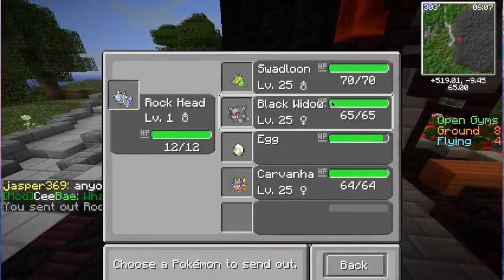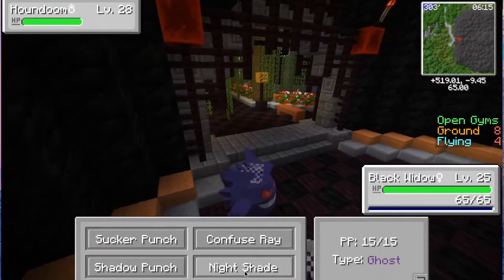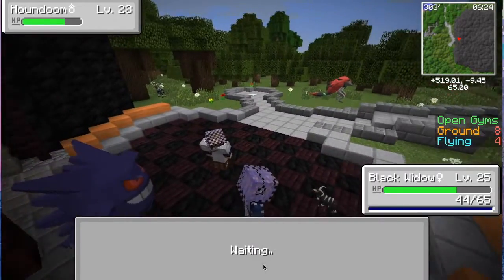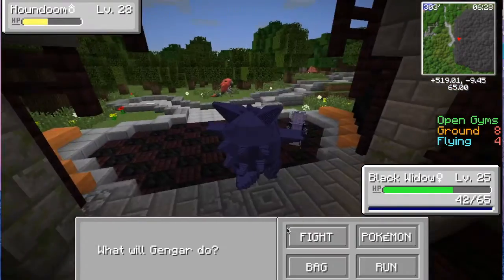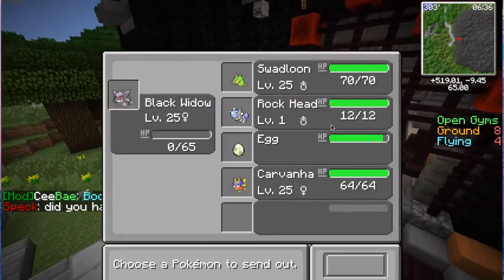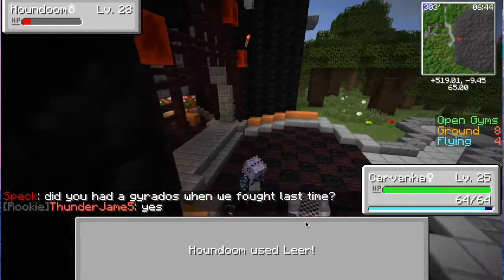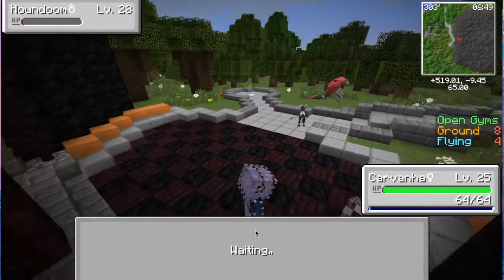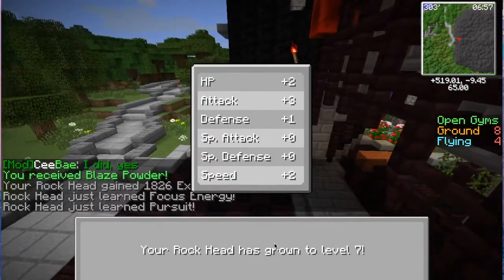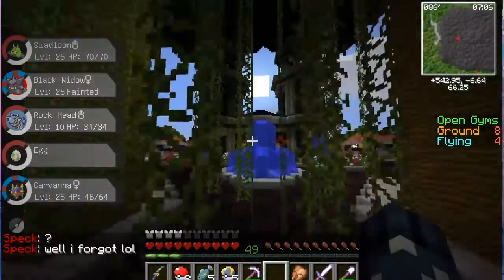Go, Black Widow — it's your birthday! Oh, you chose Black Widow? Well Rocket's only number one. Beat him up! It's a Gengar though — don't care, Ice Fang! Oh come on, one HP! Do you want to catch that? No. Rock Head is leveling up a lot — level 10! Let's go heal all my Pokémon.